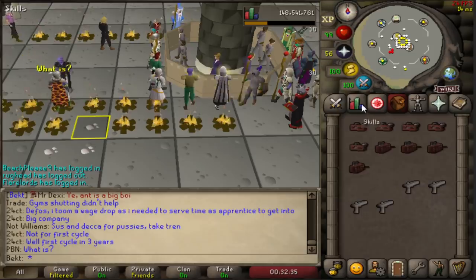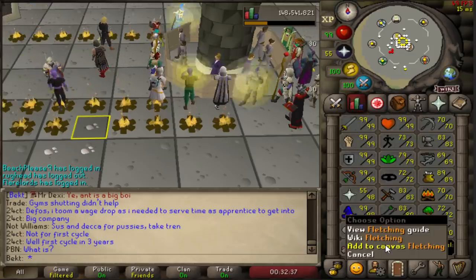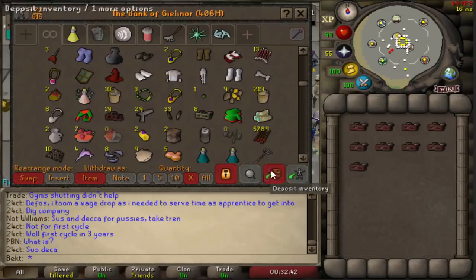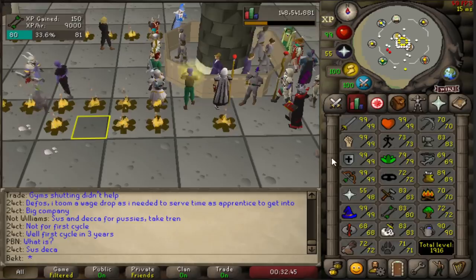But the difference with this and the curries is that the finished unstrung ballista is tradeable on the Grand Exchange. So you can buy the two pieces you need to get that massive chunk of XP - the unstrung ballista and the monkey tail.